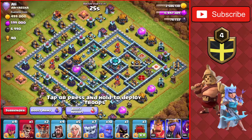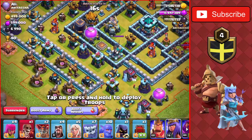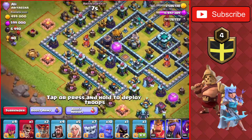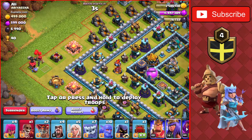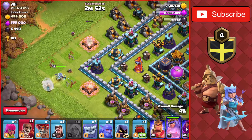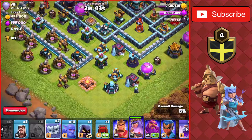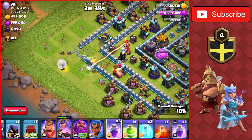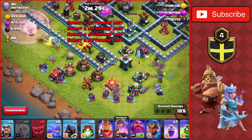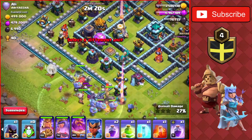Next base here - this looks like we're going to go from the left side. I want to go from either the top left where these two mortars are, or down where those two mortars are going straight towards the town hall. I'm going to go from the bottom with the regular army and try to get the queen to go to the right side. I'll put down the queen walk here, throw a wizard to keep her going right, and wall break her into the base. She's going to have to go towards that inferno tower.